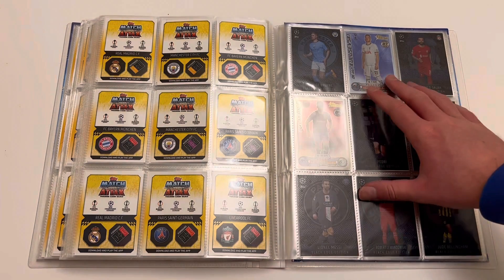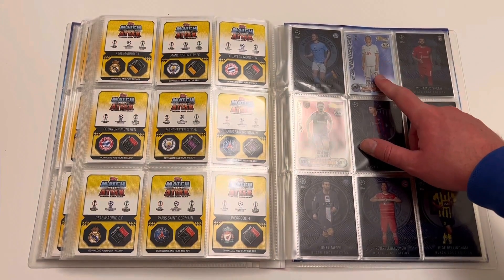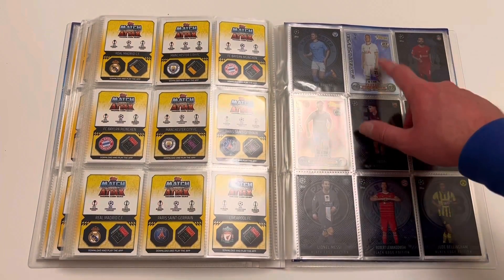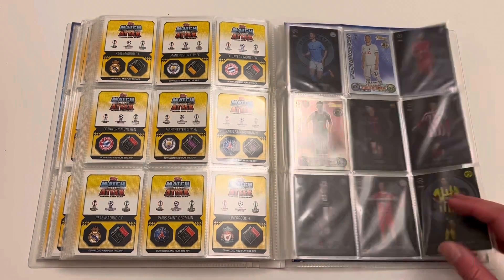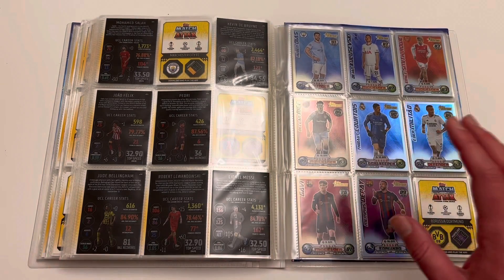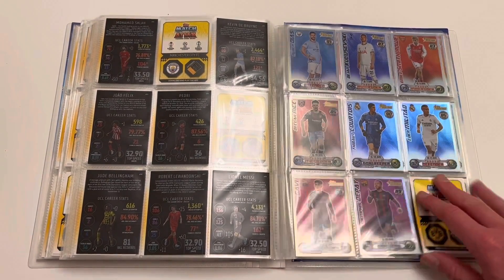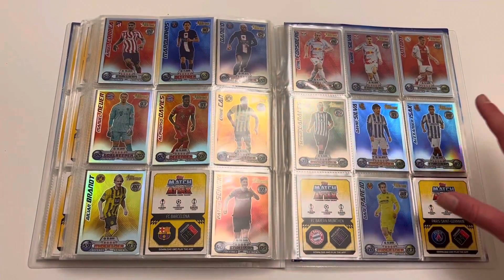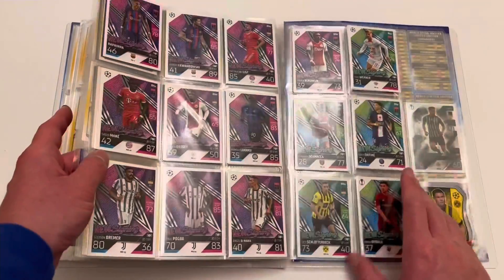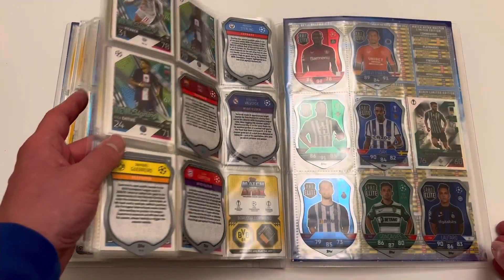We are only missing two cards from the Black Edge set. The Black Edge set is one of the best looking designs we've ever had in Match Attacks and I'm missing that Erling Haaland — he's the rarest Black Edge, costs the most on eBay, and I would do anything to get that Erling Haaland position fulfilled. So only seven out of nine Black Edges. I've then started double backing my Heritages to make a little bit of extra space, and I've put the Chrome Shields in there as well.